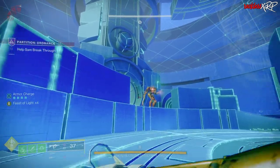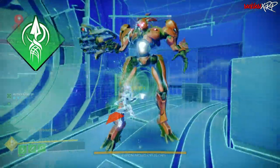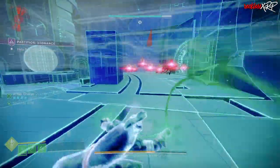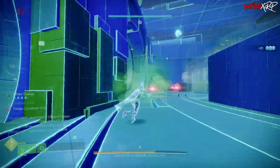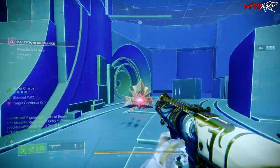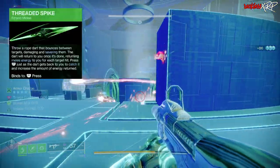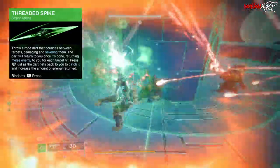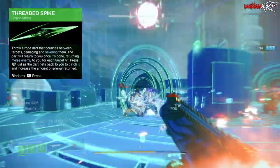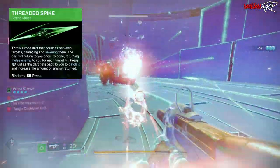Next, let's go over the subclass. Silk Strike is the only available super we can run on this class. As for our abilities, these are interchangeable — you can do whatever you want to help appease your build. However, I like to use Gambler's Dodge, Triple Jump, and Threaded Spike, which lets you throw a rope dart that bounces between targets, damaging and severing them. The dart returns to you once it's done, returning melee energy for each target hit.